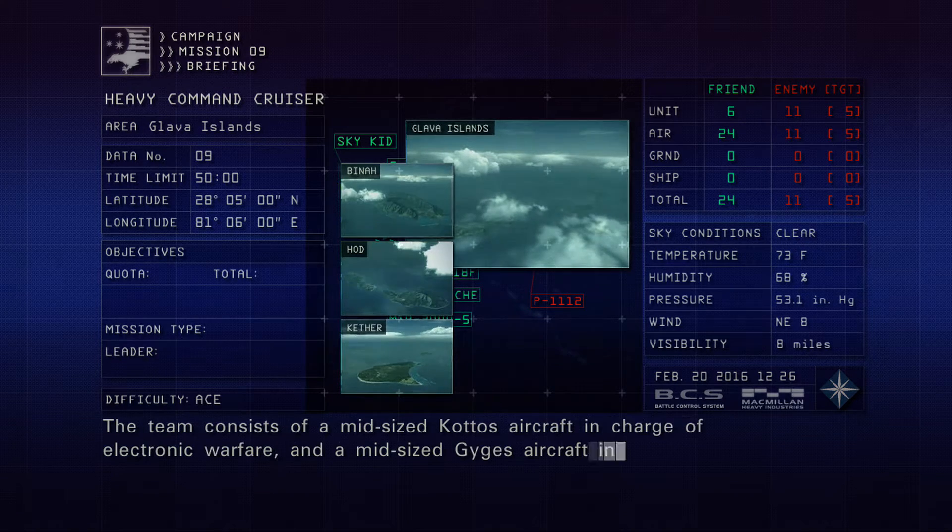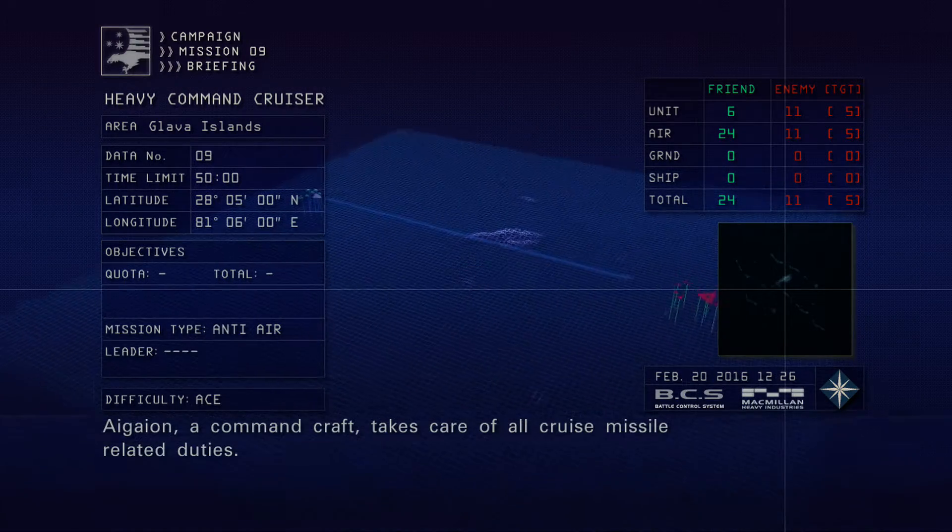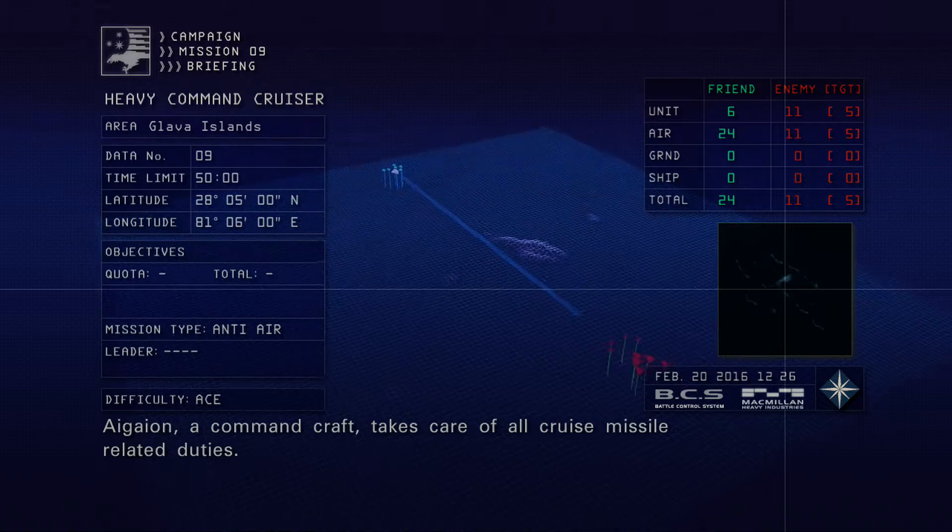The team consists of a mid-sized KOTOS aircraft in charge of electronic warfare and a mid-sized GYGES aircraft in charge of close-range air defense. Igaion, a command craft, takes care of all crew's missile-related duties.